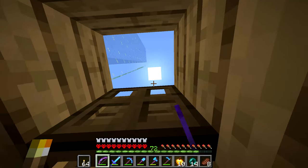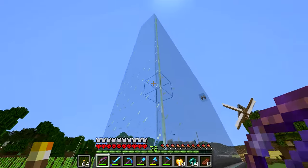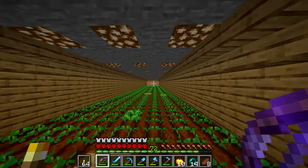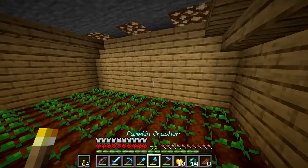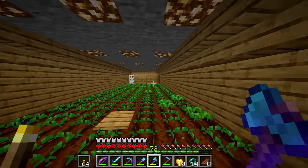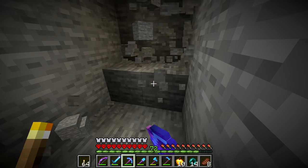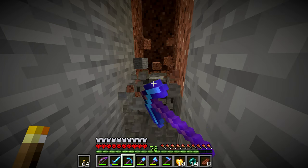Now we have to do number two, which is building the actual bed area. I opted not to do the beds in the actual farm — I want this more to be where the villagers live. They can breed down below over here. The only problem is it's going to have to be kind of massive, and I need to build a staircase up above which I had completely forgotten about until now. I also may have to destroy some of the end here just so they have a way to get up into the ant farm and also a way down into the bedroom.